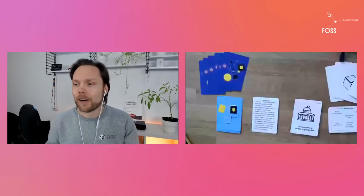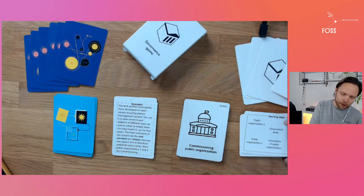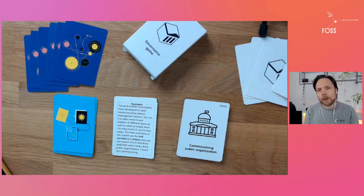So how do you get agreement and a common understanding of a codebase? That's why we at the Foundation for Public Code created the governance game. The governance game is a card game designed to get people talking about governance in a structured setup.